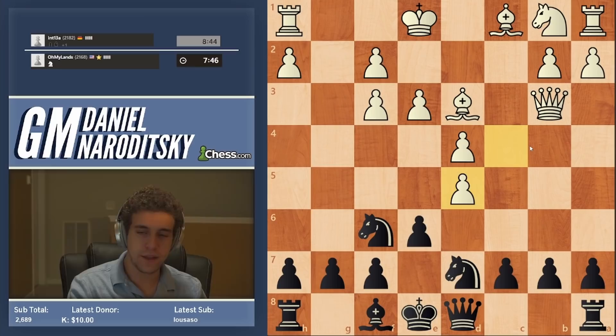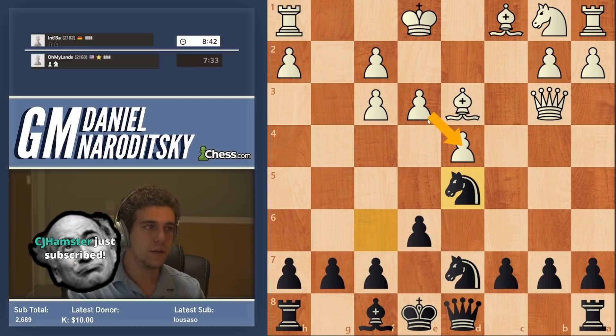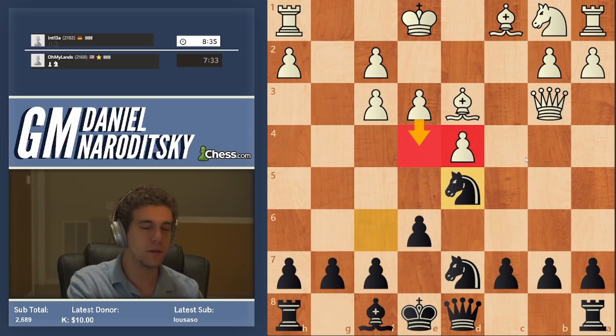What should we take with? I think both pieces make a lot of sense. We can take with the pawn to preserve the structure. Taking with the knight is interesting, just to keep the center a little bit more loose and open. I kind of like taking with the knight, playing some very provocative chess here. Let's take with the knight, trying to get him to go e4 and weaken the center.